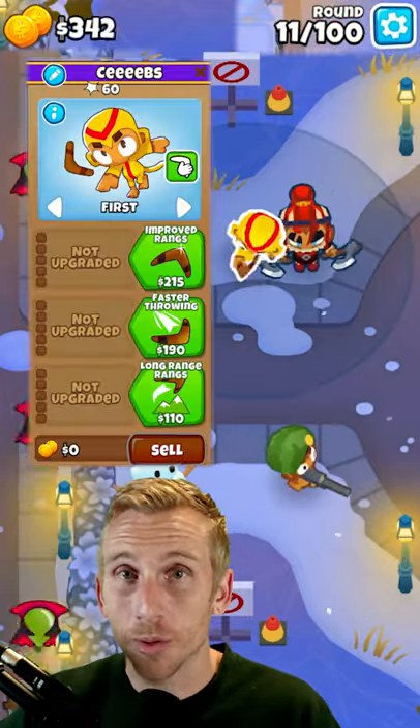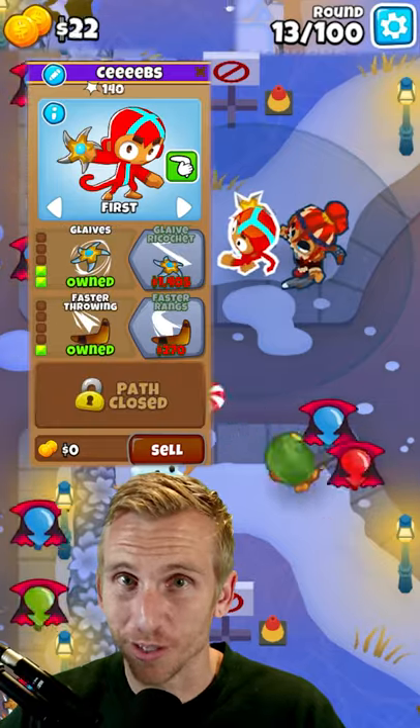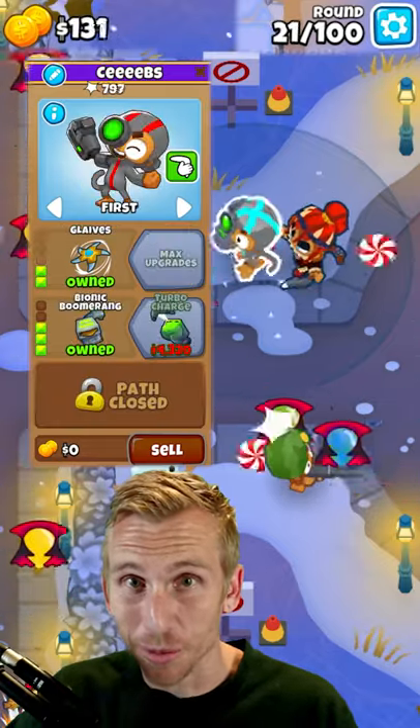Place a Boomer here, upgrading to Improved Ranks, Glyves, Faster Throwing, Faster Ranks, and Bionic Boomerang.